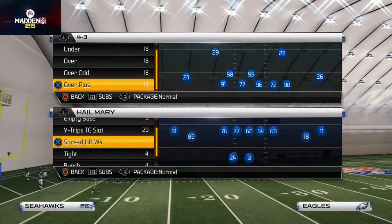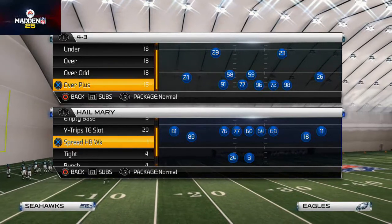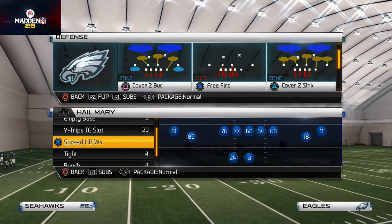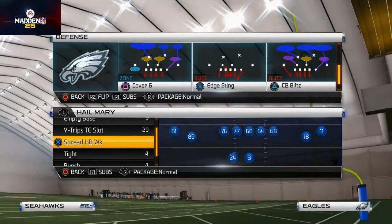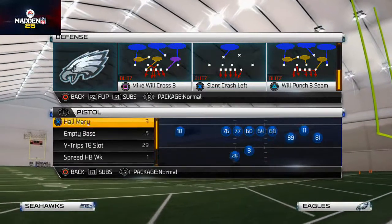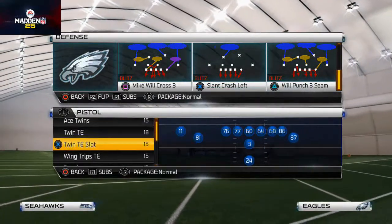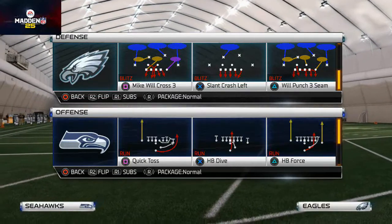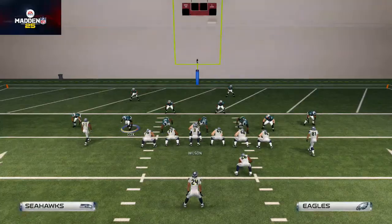What's up Madden Team 25 Gamers? Welcome back to another Scheme of the Week Breakdown. Today we're talking all about red zone defense. To do that, we're actually going to be using the 4-3 Under Mike Wilcross 3, one of my favorite plays in the entire game. We're going to show you how to bottle up a lot of the popular plays in the red zone.